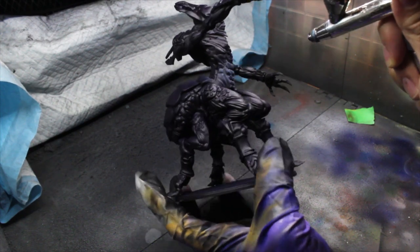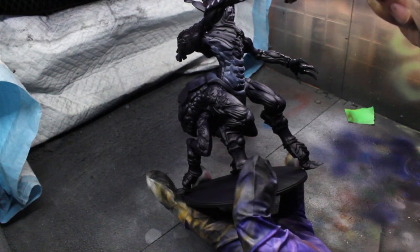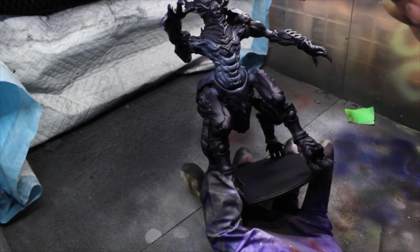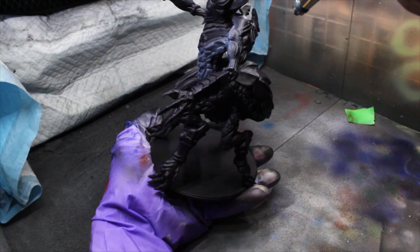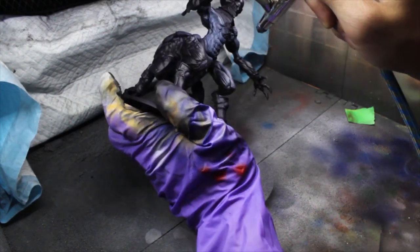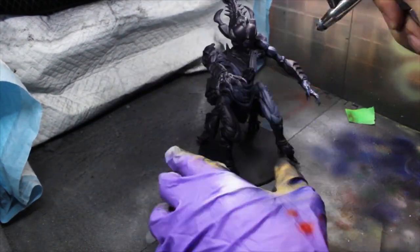Starting with the flesh, we're going to be building up from the black base coat. I'm starting with Vallejo Game Air Somber Gray, which is one of my favorite paints. I try to stick to the flesh sections only, but if it gets into the carapace it's not a big deal — we'll have to fix it up later anyway. Make sure you don't spray from directly underneath; we want to keep the lower areas darker to simulate shadows.